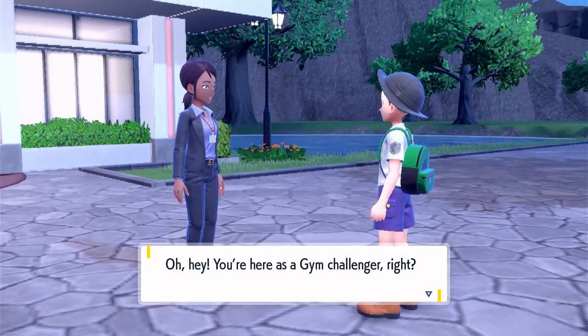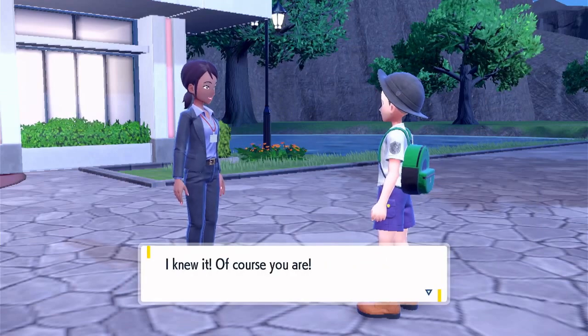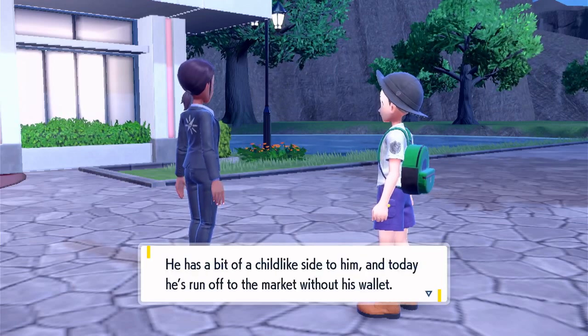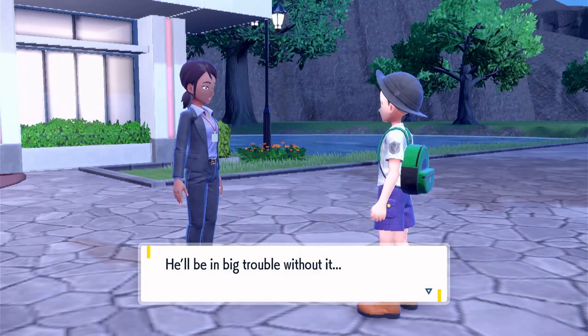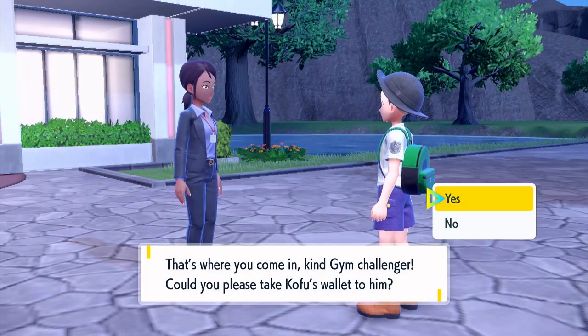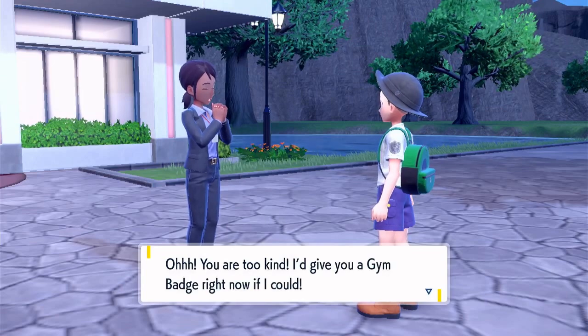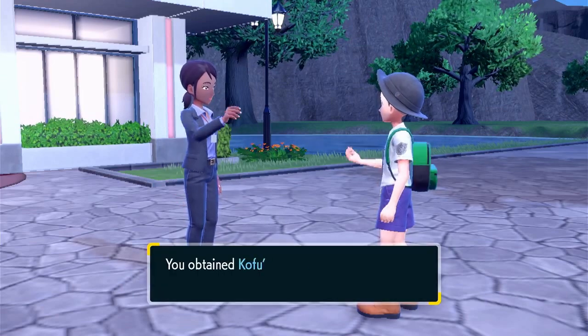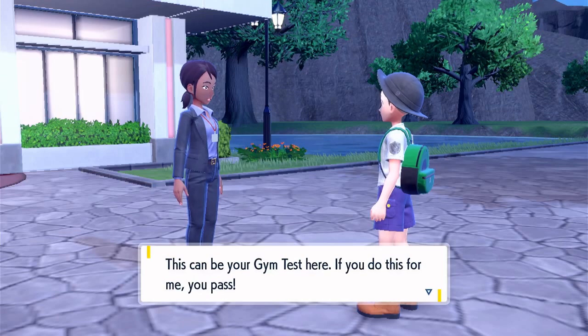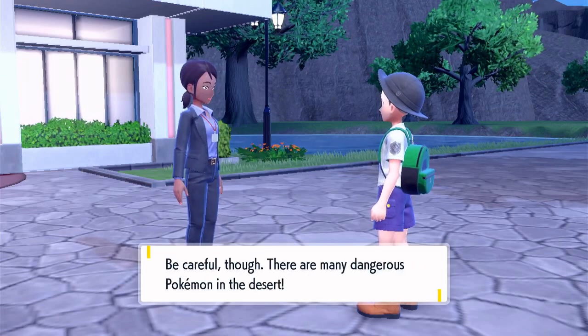'That big man Kofu, leader of the Cascarrafa gym, has a bit of a childlike side to him, and today he's run off to the market without his wallet — he'll be in big trouble without it!' Oh no, is he going to commit shoplifting or something? 'That's where you come in, kind gym challenger — could you please take Kofu's wallet to him?' Sure! 'Oh, you're too kind — I'll give you a gym badge right now if I could.' Okay, thank you.